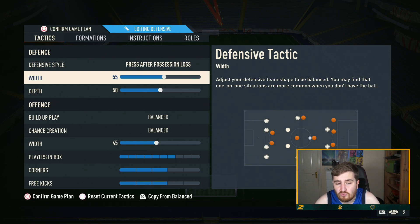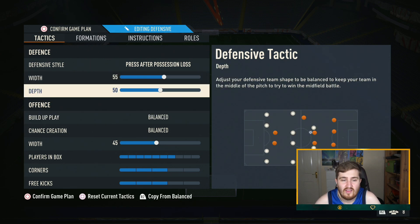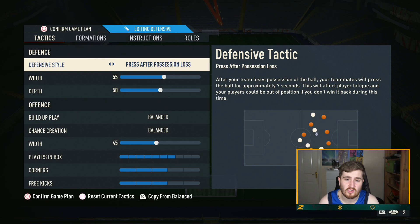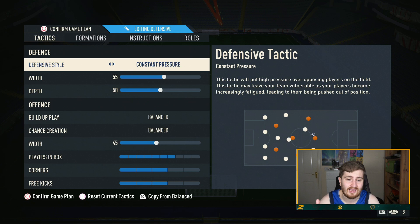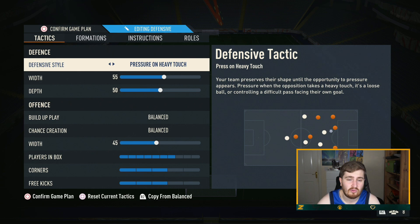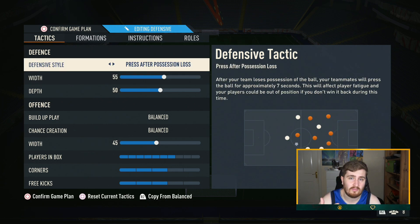Crossing and through balls out wide seem pretty good this year so I've upped the width a little bit. For depth, I normally go 40-45 but with pace not being that OP and slower defenders being a lot more viable, you're not getting done by pace in behind as much. I've upped the depth a little bit — it just helps the press after possession loss. If you're bad at right stick switch or have a really bad team, you can adapt this and go to balanced with lower depth, or press on heavy touch.